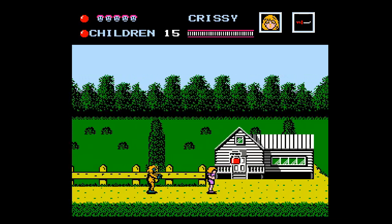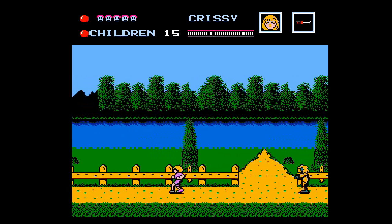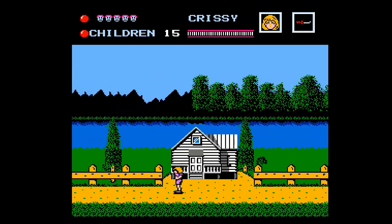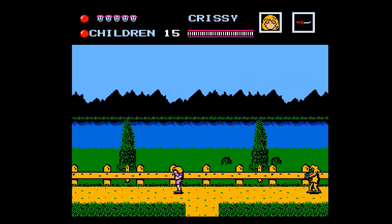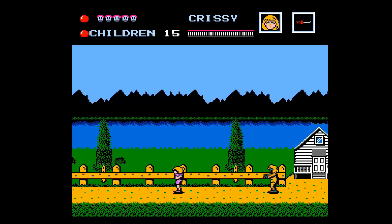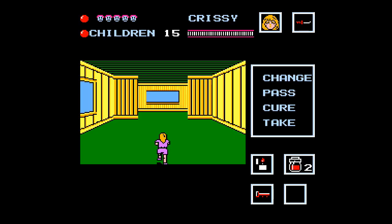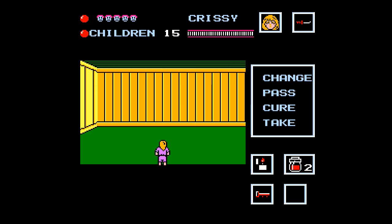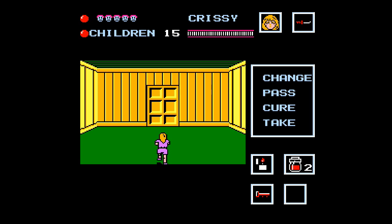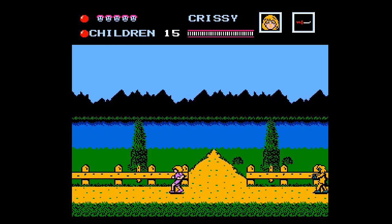Let's go to the right side, grab that potion — stocking up. Go up here, make a left. I believe I have the key already, so we'll go past here to this side. I need to get past the entrance into the lake area. Oops, this is the wrong place — let me get out of here. This was the wrong cabin; it's past the entrance over there.